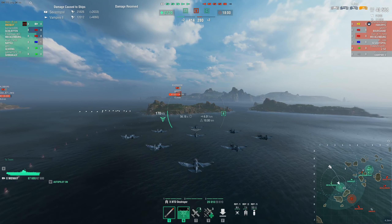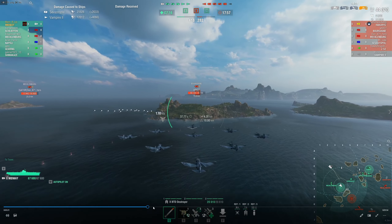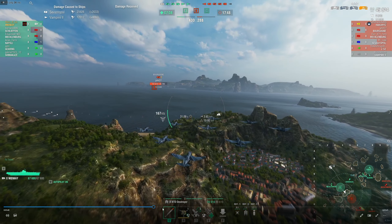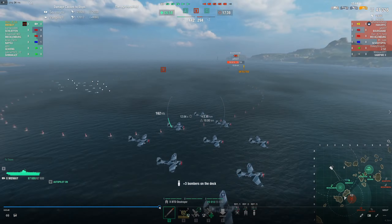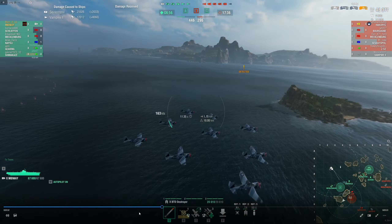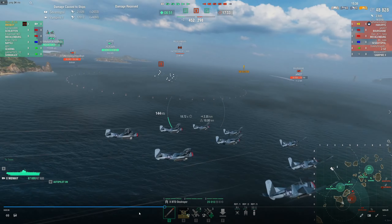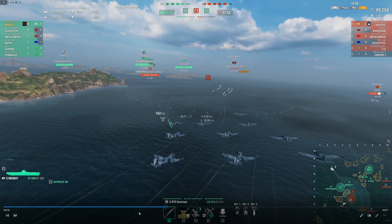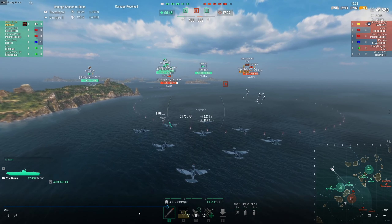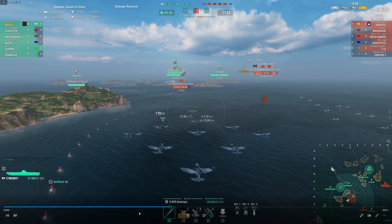I see my planes get spotted as I go over the island, so I go with my first hunch that he's over here — but it turns out he's over there by our Shima. Shima does smoke up and I'm worried about Z-52 pushing him, but Z did actually end up turning out.